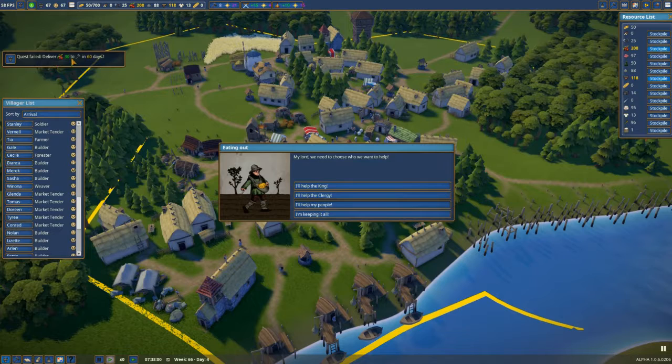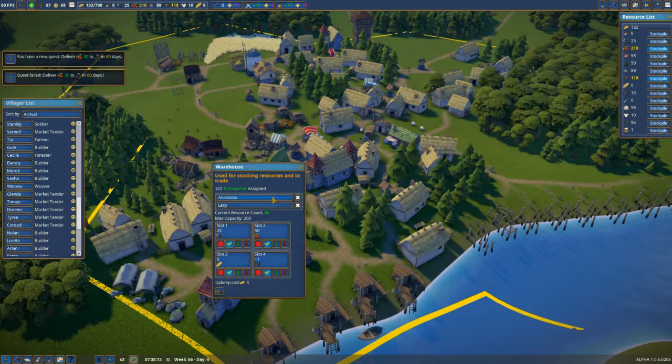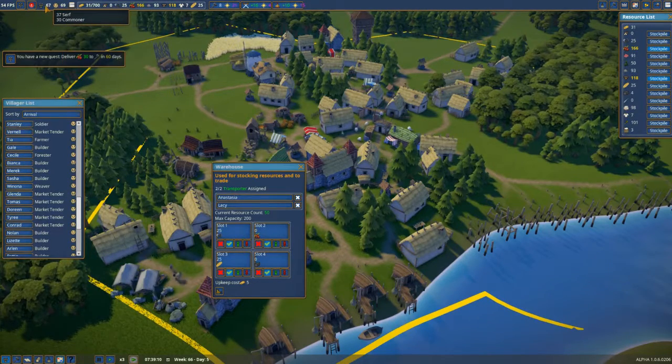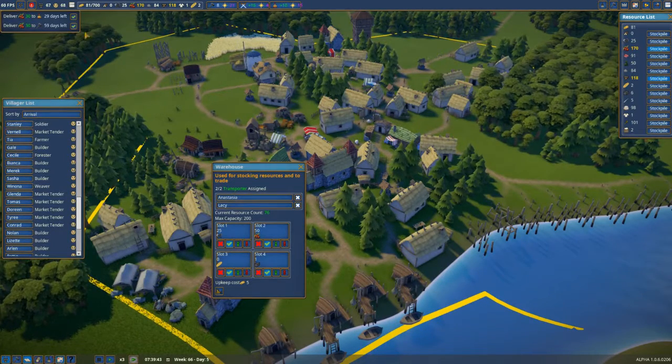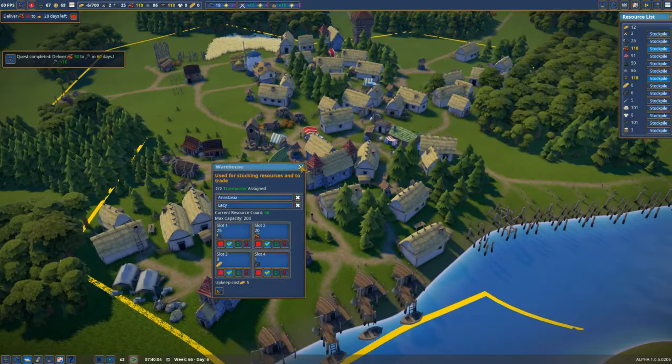Quest failed. No it didn't — I had them in there. Where's the hammer? Warehouse. There's 50 in there, so I should be able to complete that. I don't think I had the quest thing open. Where's the quest window? We've got 37 serfs and 30 commoners. Where's the quest list? Oh yeah — I didn't push the tick because I didn't have the button open. Oh well, learn and live every day.